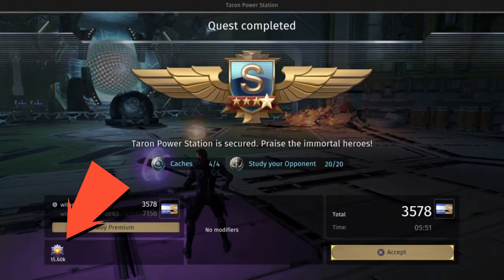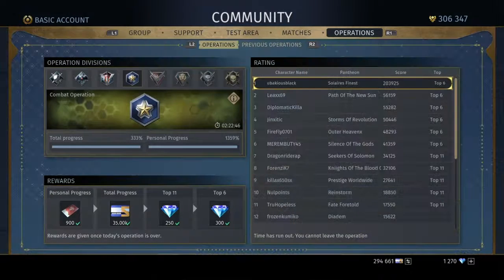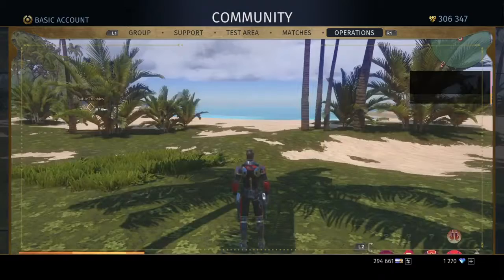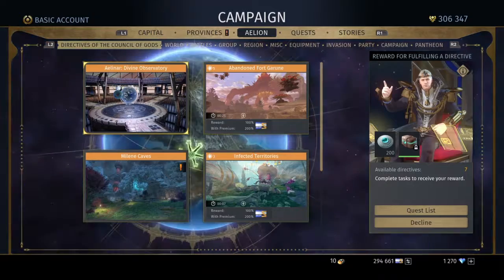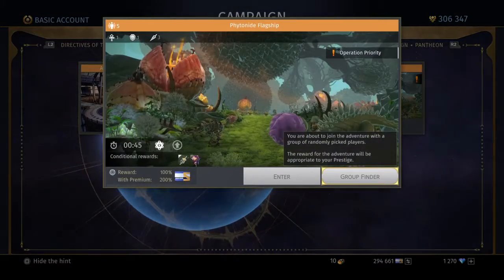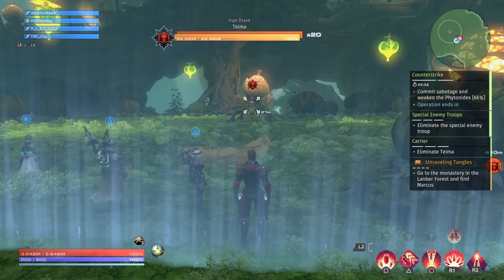Next is going to be operations. Right there where the arrow's pointing is where it shows where you get your points for operations. When they pop up, it'll prompt you on your screen to go ahead and hit your X button to join, and you'll have a score. Depending on your score, it'll give you rewards. What's the best way of getting your points? Well, what you want to do is go to your alien, hit your R2 button and go to your world. There it'll have your little exclamation point on your mission, and those will give you an insane amount of your operation score points.